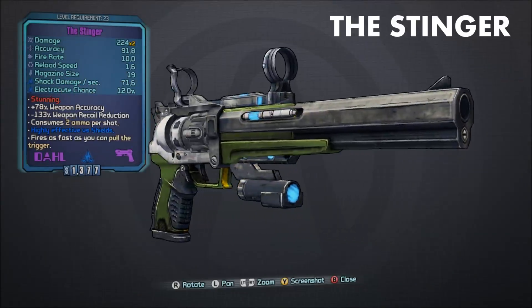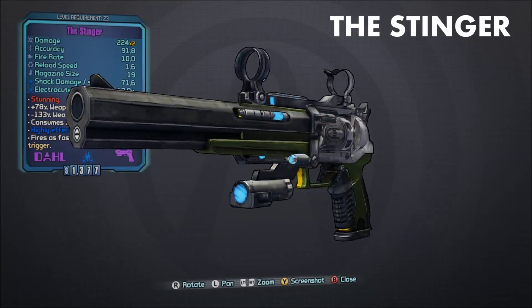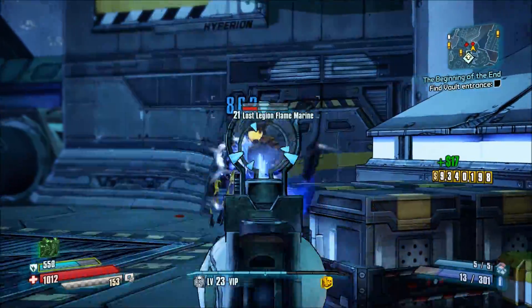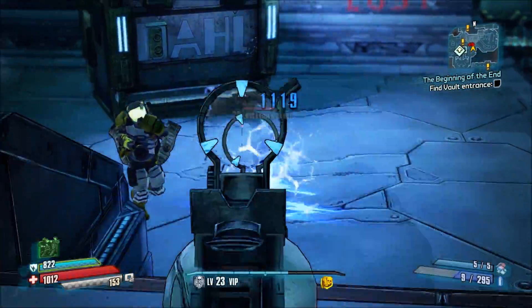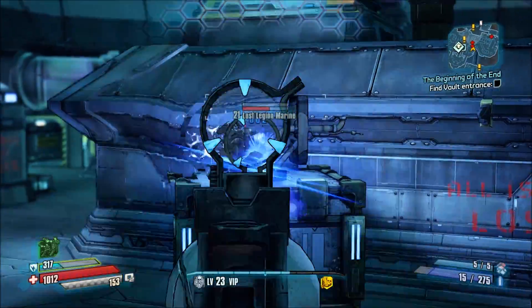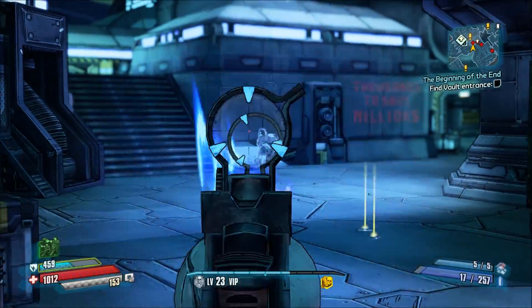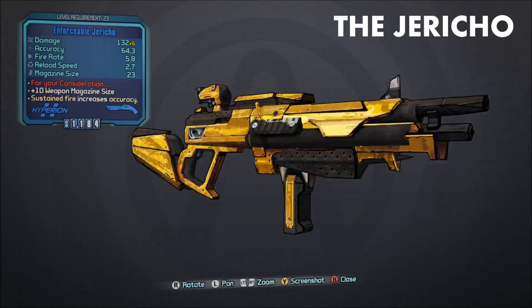The first one is called the Stinger, one I made a while back. It's basically a cyber eagle with burst fire — as you can see, it's got a triple burst fire and it's pretty cool. You can get some decent crit damage out of it and it looks pretty interesting, like a really futuristic Jacob's laser pistol.